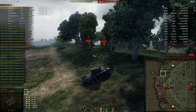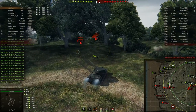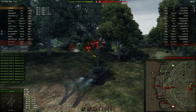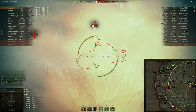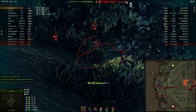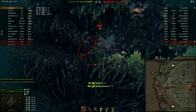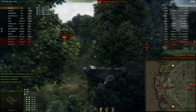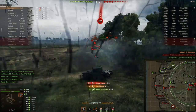As we all know, the Emil I is the tier 8 Swedish heavy autoloader. Pretty weird, actually, because this thing is probably as big as a tier 4 or 5 tank. But as you can see, this autoloader is very powerful in this location. And why is it this powerful? Not only because of the autoloader, but this gun — just look at this.